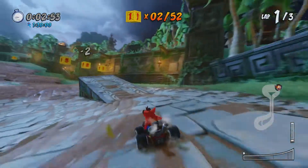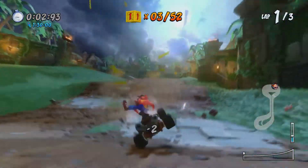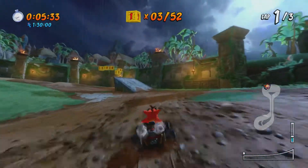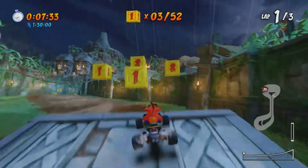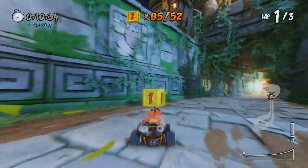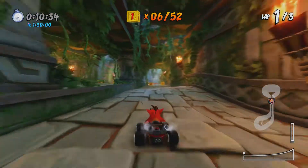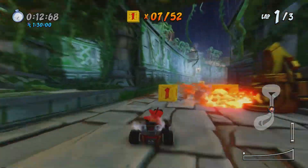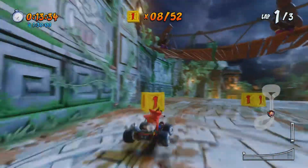I'm doing the Relic Time Trial just because I wanted to get that Relic, so I just so happen to use the shortcut because it does save time. I do actually end up passing the shortcut my first time around. I believe if you do the Relic race, the shortcut is already open. But if you do another race, like I tried doing the CTR token race, it was closed and I had to shoot it with a rocket.